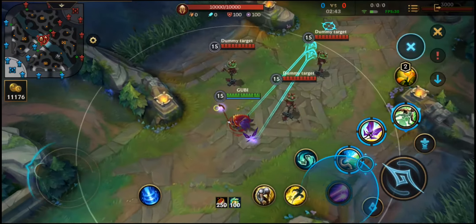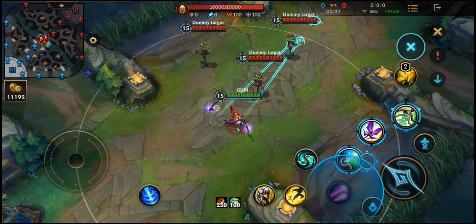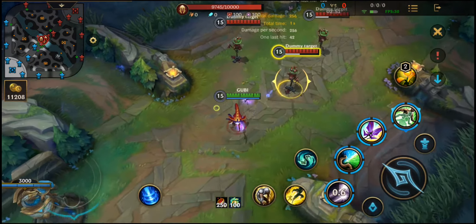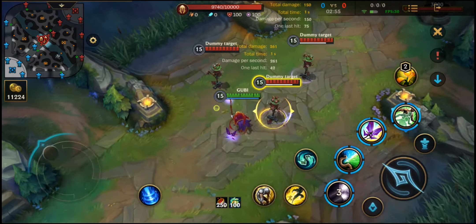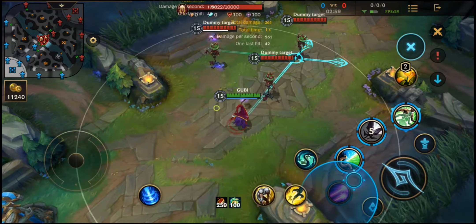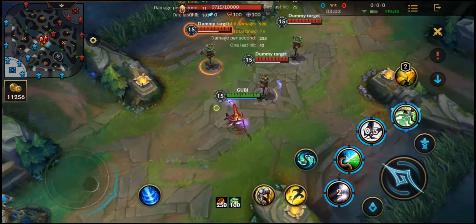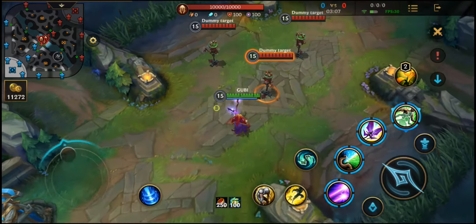So next we have Lulu's first skill. This skill fires two AoE bolts that slow enemies that are hit. The first bolt will deal 100% of the damage, but the second bolt will only deal 25% of the damage. Also, the second bolt comes from Pix, so it's important that you aim this ability where you want it to hit, much like Zed's Shuriken.